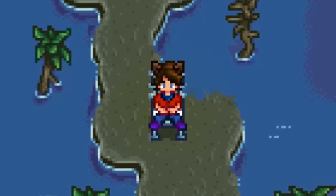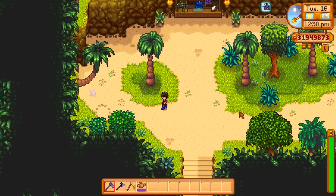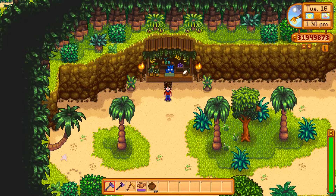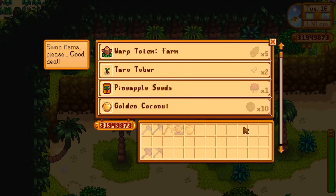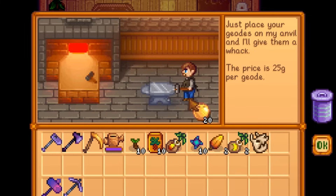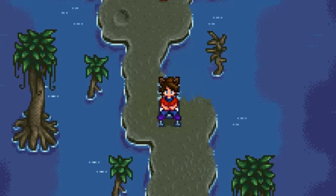The next geode we'll talk about is a little spoilerish for Ginger Island, so go ahead and skip through the geode section if you wouldn't like to see that. The golden coconut can only be found on Ginger Island. Your best chance is getting it from shaking down coconuts from a coconut tree. It can also rarely be found by digging up artifact spots. After you've cracked open your first one, you can trade ten regular coconuts for one golden coconut at the island trader. It basically contains a bunch of exclusive items to Ginger Island, such as the two new tree saplings, the two new crops, mahogany seeds, and the golden helmet. It also has a chance of containing iridium ore or the fossilized skull, which is required if you want to collect all of the golden walnuts from Ginger Island. The first golden coconut you break open will always contain one golden walnut.